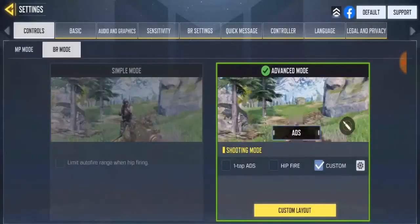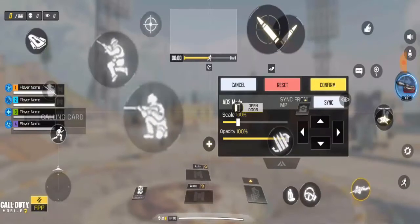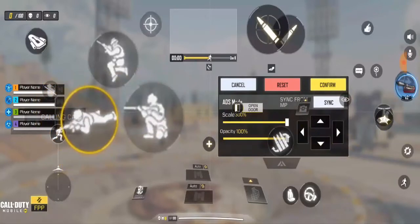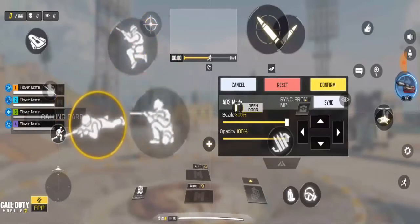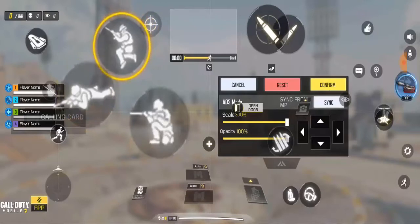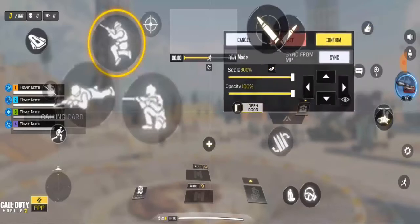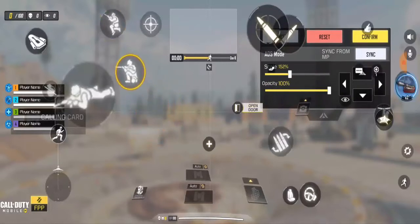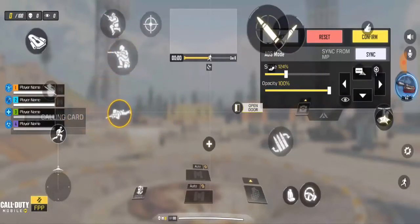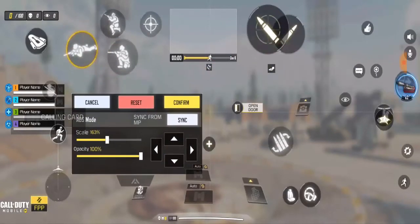Now go to Controls, go to BR mode, then go to Layout. Down on the right-hand side you'll see the buttons — increase their size so you can see. Now we have all three: jump, crouch, and the prompt button. Once you're done, place them wherever your hands can reach easily. Adjust the scale back to a normal size, then click Confirm.